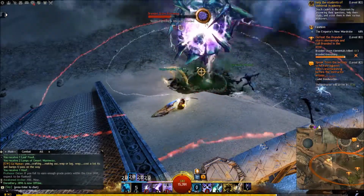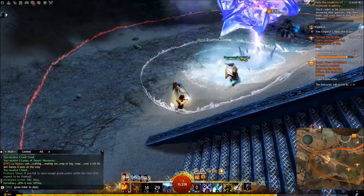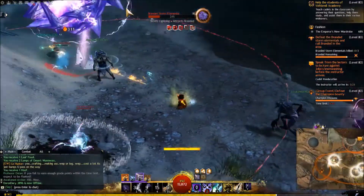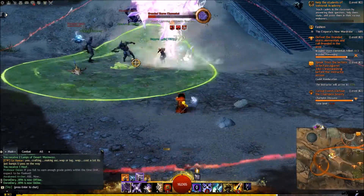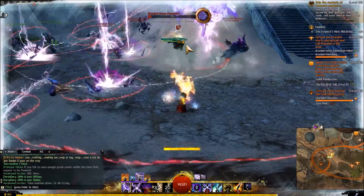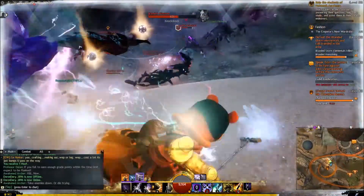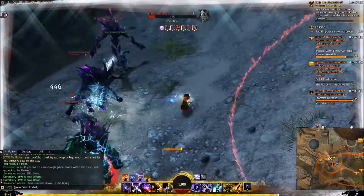I find it a lot easier with this build to kite the melee mobs because obviously they're going to be coming in for you and actually trying to get to you. Whereas the ranged mobs kind of just stay where they are and don't really move much, so you just get bursted by them rather than being able to avoid that damage by running away. What I try to do is smash them with as many dual attacks as I can — electricity and fire to burst them down, or fire then electricity, which also works really nicely.